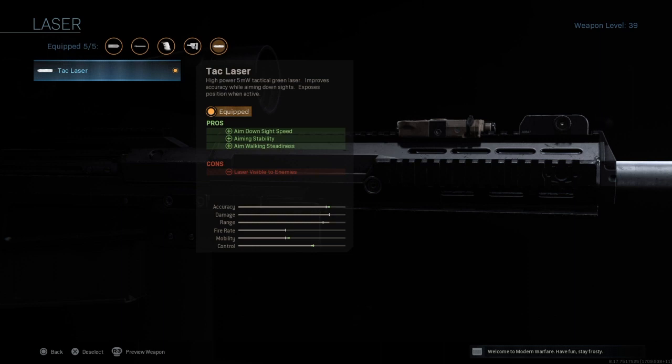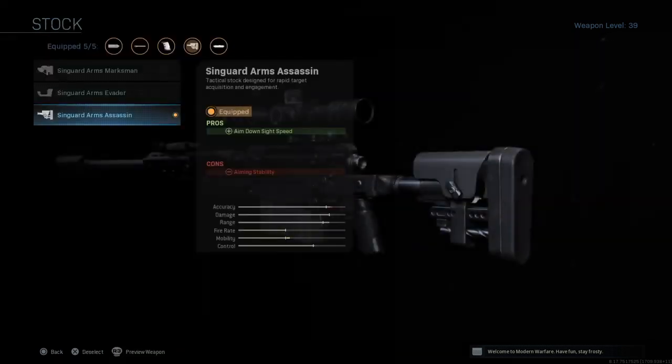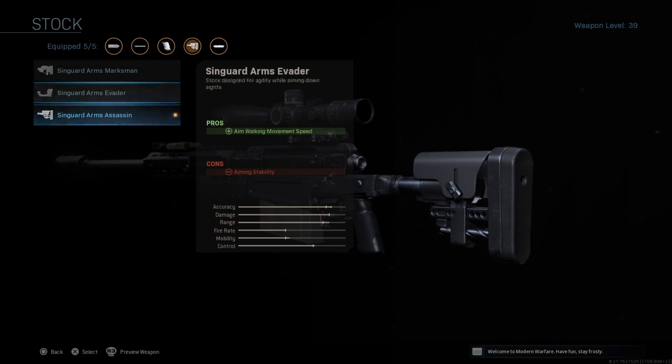We also have the tac laser. At times this can give you away, but chances are you won't be holding this out in close combat because that would be a little ridiculous. This is going to increase the ADS speed which is the main importance. It has no real cons other than the laser being visible to enemies, which realistically shouldn't be too much of a problem. For the stock we will be using the Singuard Arms Assassin — again it is for ADS speed and aim stability. It's not necessarily going to be as important because chances are you'll be hard scoping since you want to pick enemies off from a distance.